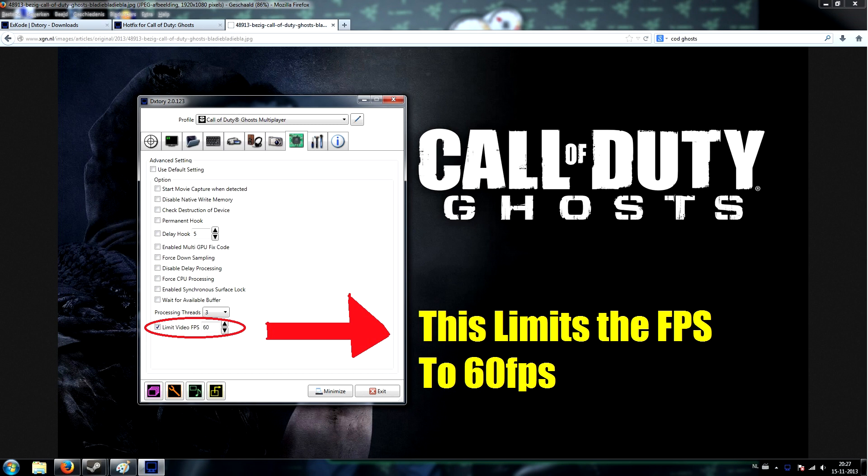After installing DXStory, start it up. You'll need to wait about 15 seconds because you downloaded it for free. It's also available for purchase at about $25 or 28 euros — please support the developers if you wish, it's a really cool program you can also use for recording videos.